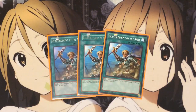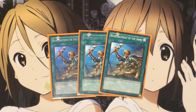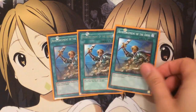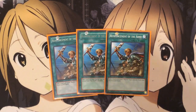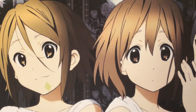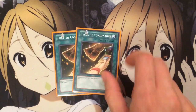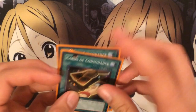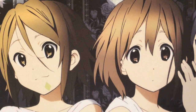And three Reinforcement of the Army — easy search target for Hanzo. Use Reinforcement to search for Hanzo, use Hanzo to search for the Ninjutsu, and use the Ninjutsu to get Apex Avion — takes three cards out of your deck very fast. I also run three Cards of Consonance, which works well with Flamefell Guard for more draw power. You have so much draw going on in this deck that if you can't get your Pendulum Scale and Apex Avion Summon off within the first couple of turns, I really doubt that'll happen.